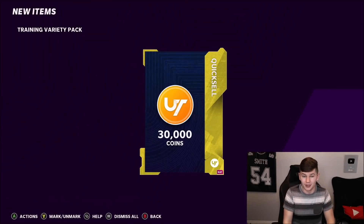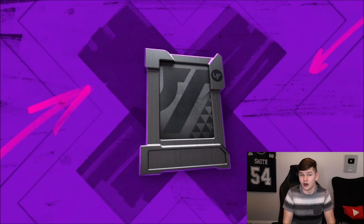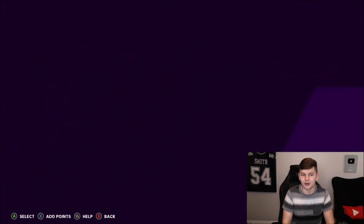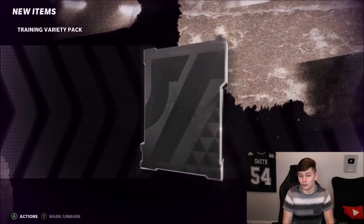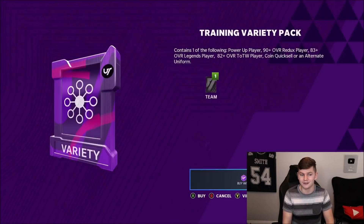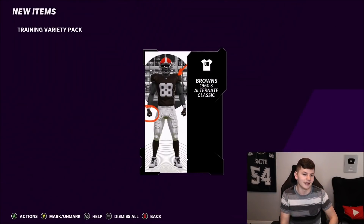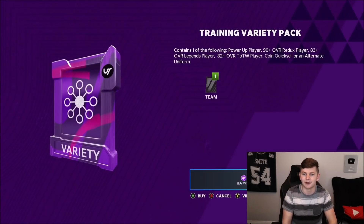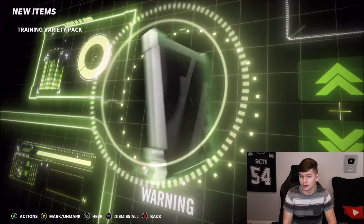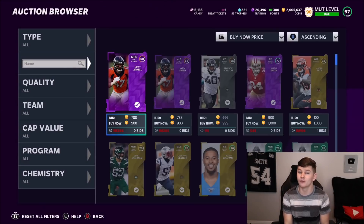We get a 30,000 coin quick sell. We'll do like three more packs and then hit the auction house to show you guys the LTDs. We get JJ Watt — let me pull Camara, I haven't pulled an LTD in like a week. We get a 99 overall Mean Joe right there on the final training variety pack. Let's do one more — give me a player, like a legend or Team of the Week.